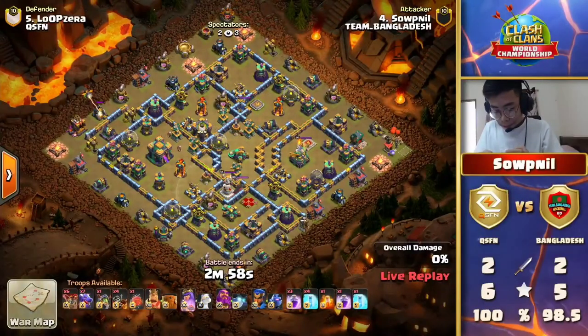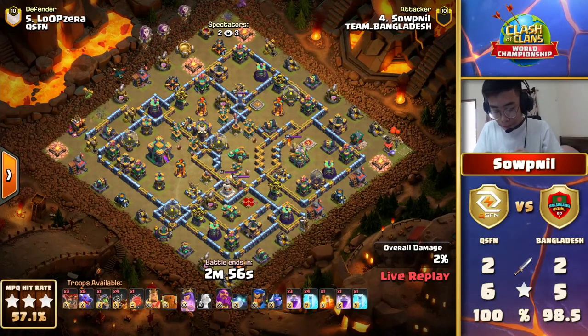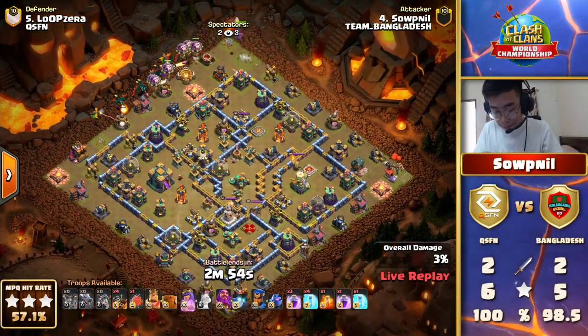Keitano actually hits a lot of bombs out there — all these Balloons dropping — but it is not going to be enough to stop him this time. A fist pump in the air and QSFN will be on top through the mid-war. It's always the coolest to see the reactions of players — Keitano getting hyped up getting this 3-star to take the lead in this series. They have the one-star lead at this point, which could carry it later into the match.